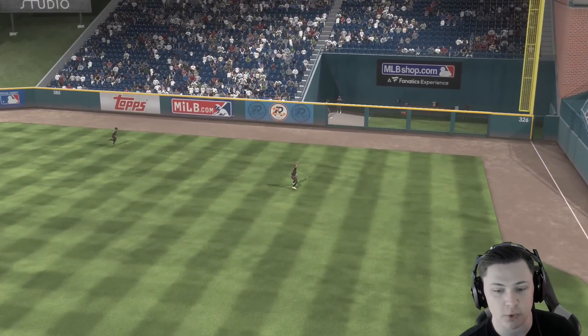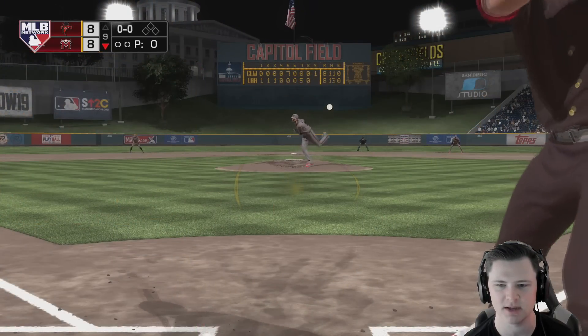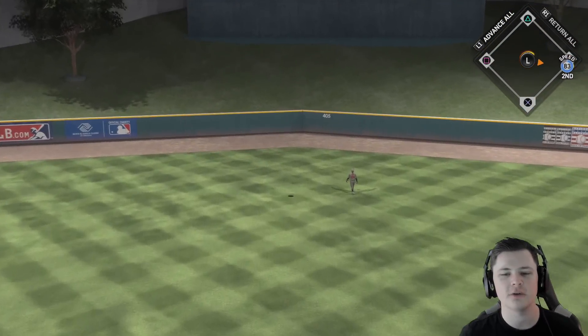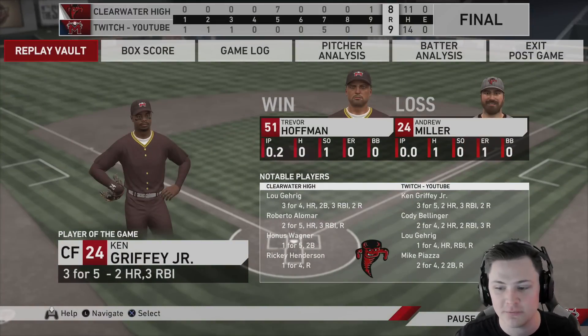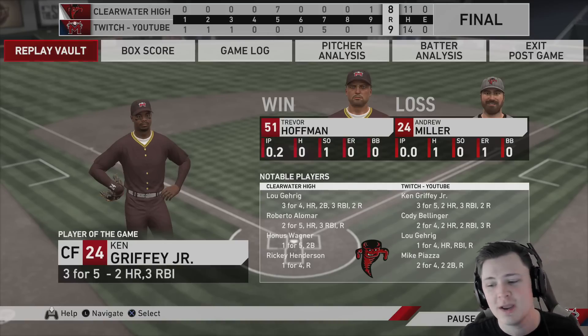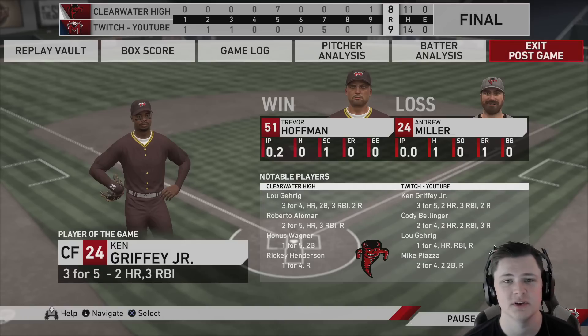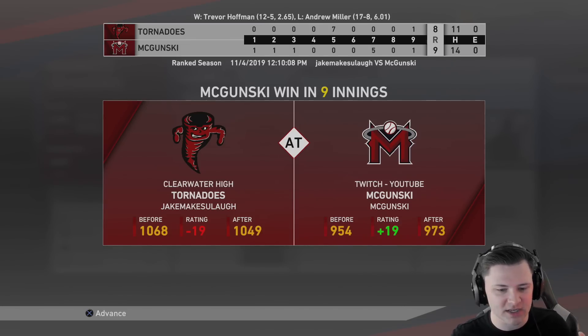Cody Bellinger, you better be walking it off here chief. We're looking for that lefty-lefty crime — and yeah, this is 100% not Hall of Fame, this is Legend difficulty. You can't be missing those, Cody. And he does it — goes deep against Andrew Miller, sends us home with a smile on our face! Player of the game ends up being Ken Griffey — three for five, two home runs, three RBIs. Cody Bellinger two for four, two solo shots. Lou Gehrig one for four with a home run, Piazza two for four with doubles. Thank you guys for watching — that game was on Legend difficulty, which explains why my bats were so bad.